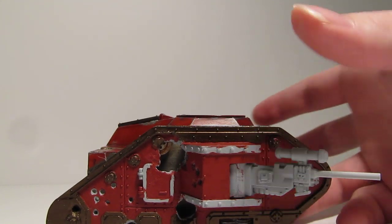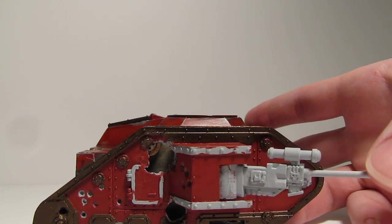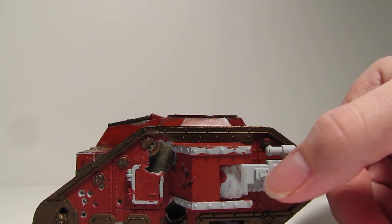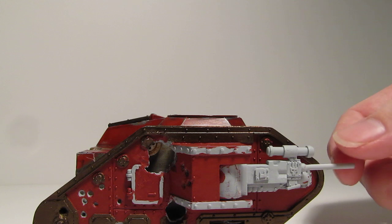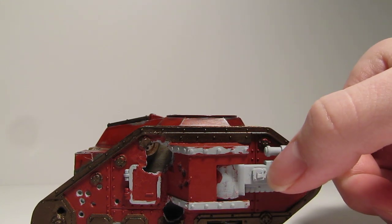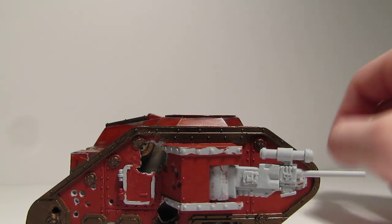I did this little custom sniper turret — put a scope and plastic card rod onto the gun that comes with the kit, and then just added a little orc bit at the end, a little glyph. So yeah, it's kind of a sniping turret.